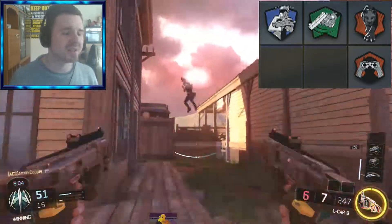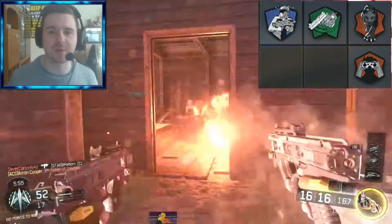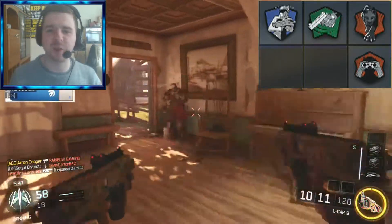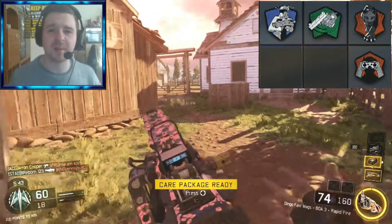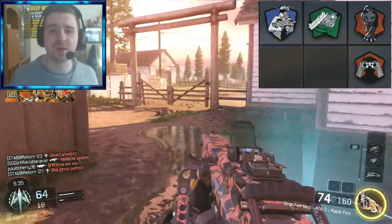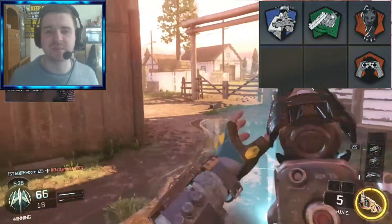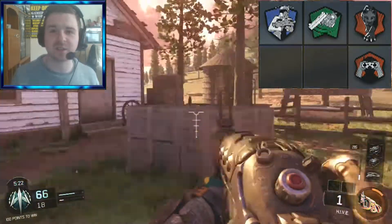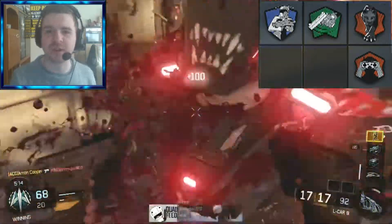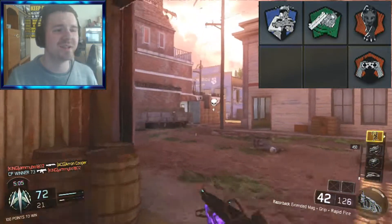Also in Perk 3, I use Engineer. This helps me out so much because of the streaks I use — I tend to use low streaks on purpose: UAV, Counter UAV, and a Care Package. I use Engineer because if I drop a Care Package and get something I don't want, like a UAV, I can re-roll it and switch it out. Nine times out of ten I get something better. There have been times I've switched out a UAV and gotten Wraith — a high kill streak — from just a 3-kill streak care package. You can get those beast streaks from a low score streak, or just re-roll if you're not happy with what you get. Plus with Engineer you can also trap Care Packages and much more.